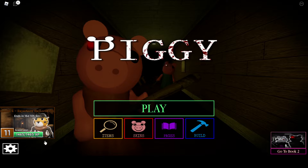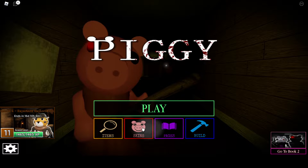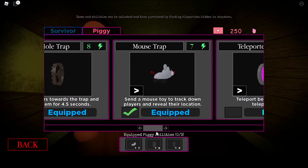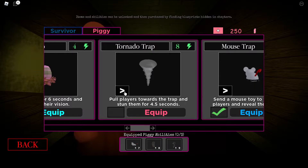So here we go, let's buy it. So basically we're gonna be looking at the skin — actually, no, not a skin, it's an items piggy. And it is for the Black Hole Trap. Yeah.